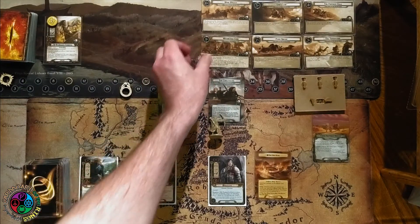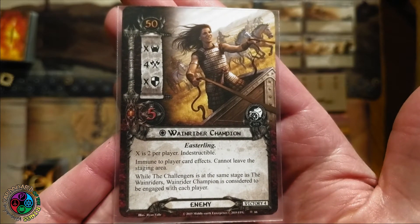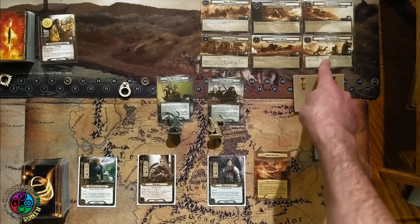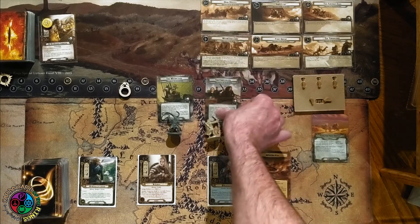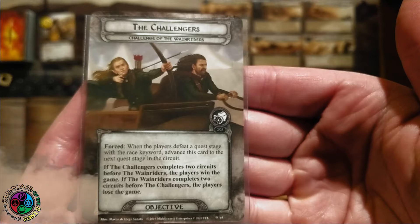This is a really neat quest with a racing mechanic. The champion has X threat where X is two per player, indestructible, four attack, X defense, five hit points, immune, cannot leave the staging area. And while we are at the same stage as the Wainriders, the champion is considered to be engaged with us. So that's going to be two threat that's always up in the staging area.